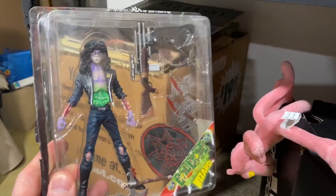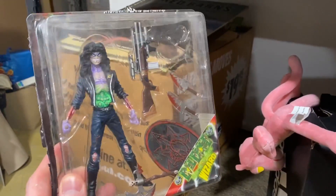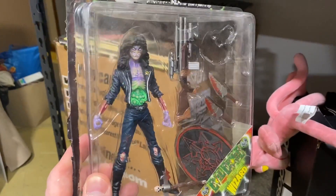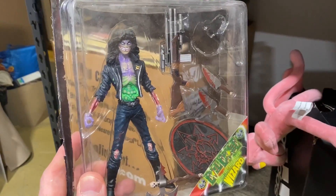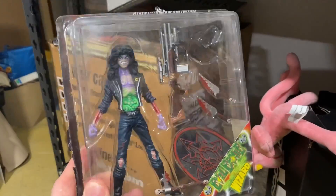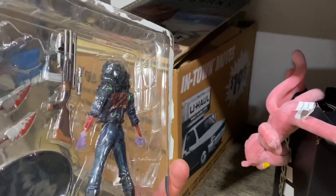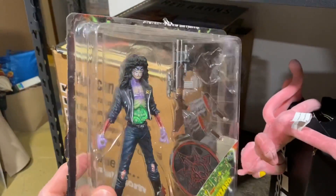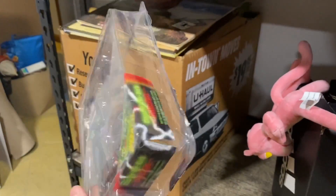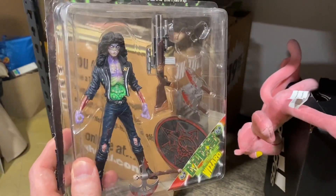This is Evil Ernie. Keep your kids away from anything Evil Ernie related — keep them with Bert and Ernie, but not Evil Ernie. He is bent on death and destruction. He's not from Marvel or DC, which is why you may not have heard of him. He was put out through Eternity Comics and Chaos Comics; writer Brian Pulido has been involved in his creation, as well as artist Steven Hughes. This is a glow-in-the-dark figure put out by Wizard.